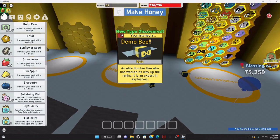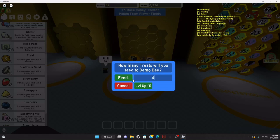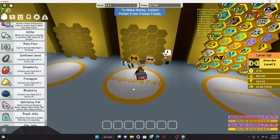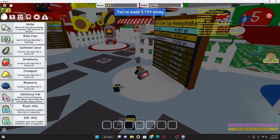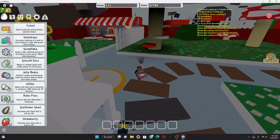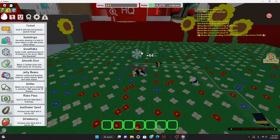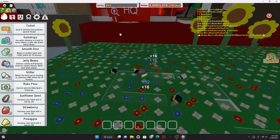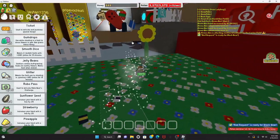A Demo Bee — an epic! I didn't know I could hatch that from a basic egg. I'm gonna feed all four treats and might give them a pineapple. Oh, that converted immediately! I need to use two snowflakes — there's one, and there's two. The red pollen request is done and ready for Black Bear.